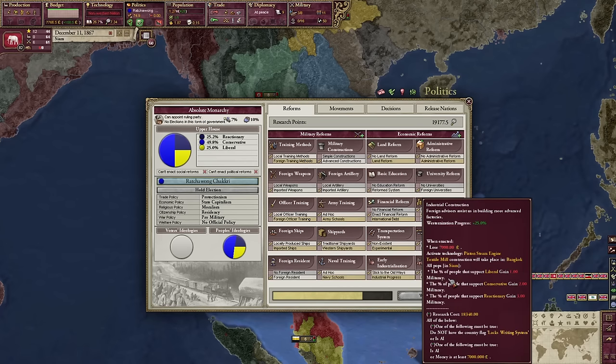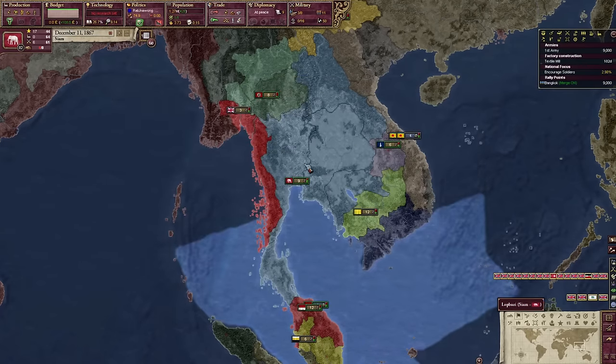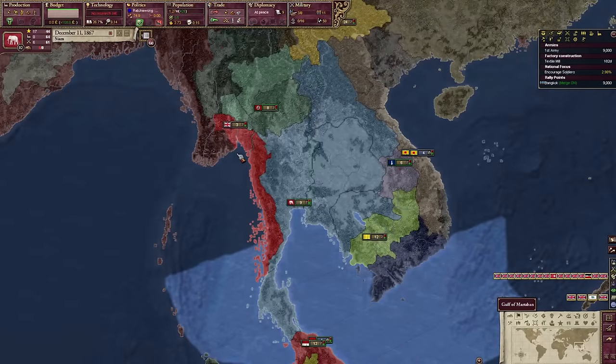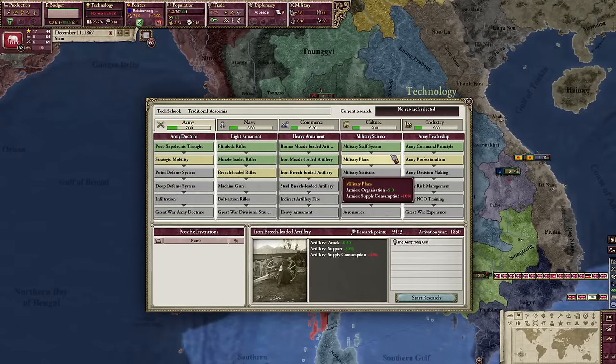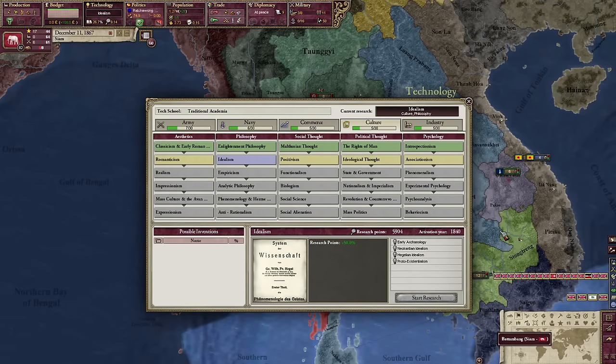With the industrial construction focus we can westernize — be done with the silly pre-westernization mechanics and get started in this game. Now this takes forever and I know it kind of dulls the front of several Victoria 2 A to Z videos, but we made it through. Now we can start playing the game for real. If you think it takes too long to westernize in Victoria 2, please comment it down below and hit the like and subscribe button.